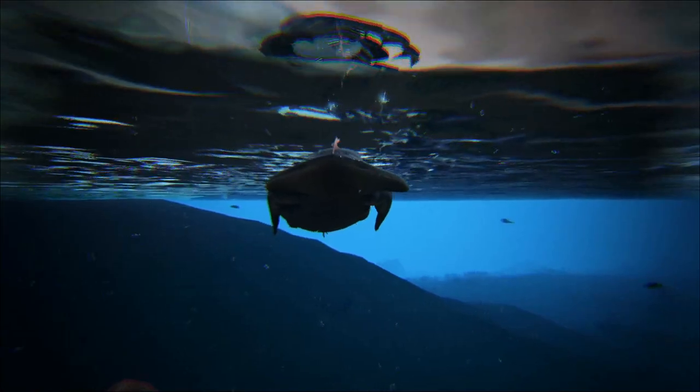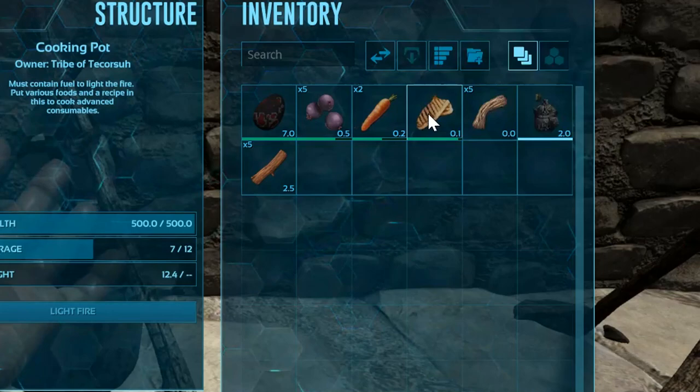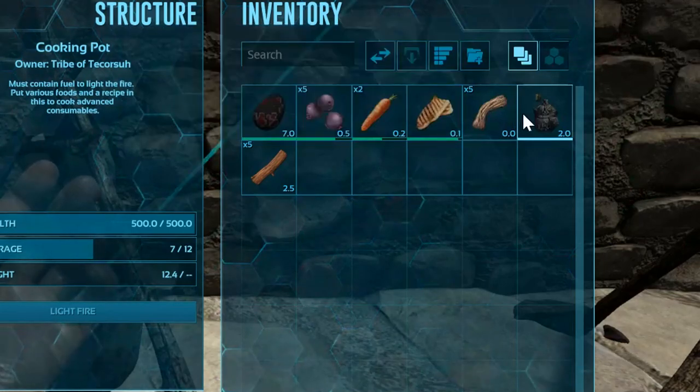The recipe for simple kibble is 1 small egg, 5 mejo berries, 2 rockarrot, 1 cooked fish meat, 5 fiber, and 1 water.